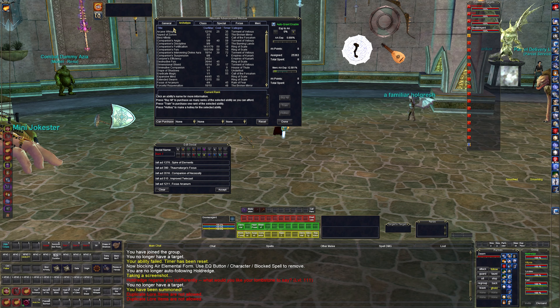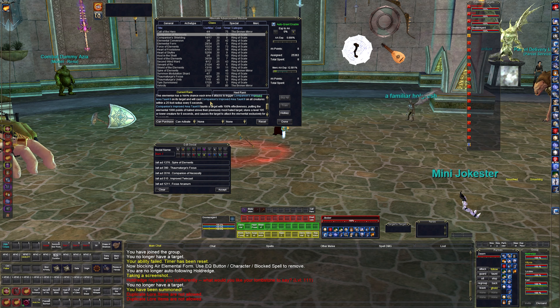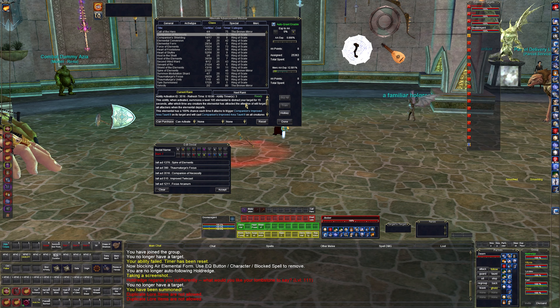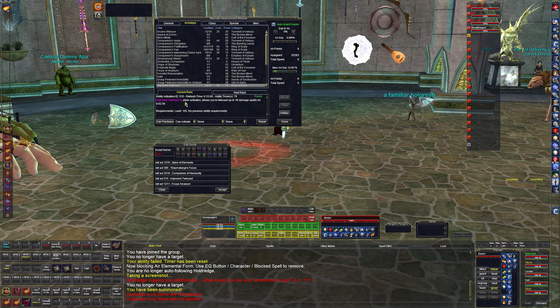Companion's necessity is a bit different — it summons a pet at level 105 that will distract the target and does an area taunt, taking some pressure off my tank. It won't get healed by mercenaries, it just does what it does. I throw it out on named mobs to take some pressure off the tank — that's usually the only time I burn it. Improved twin cast is another twin cast opportunity — 18 spells for two minutes. You want to get as many of those out as you can, and I save this one for burns.